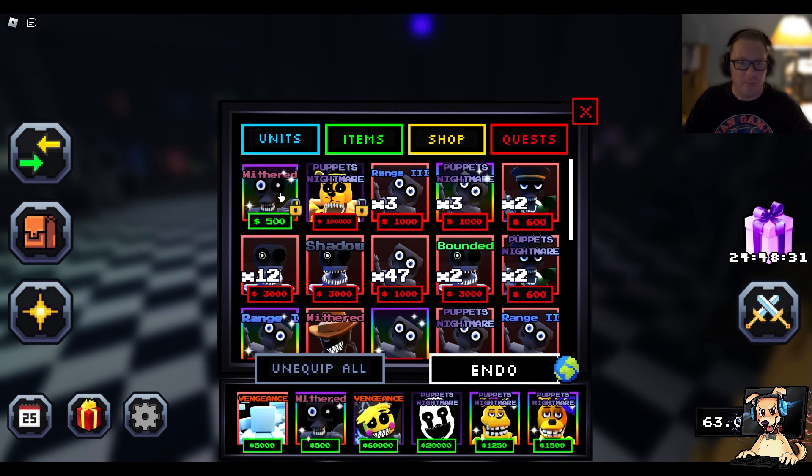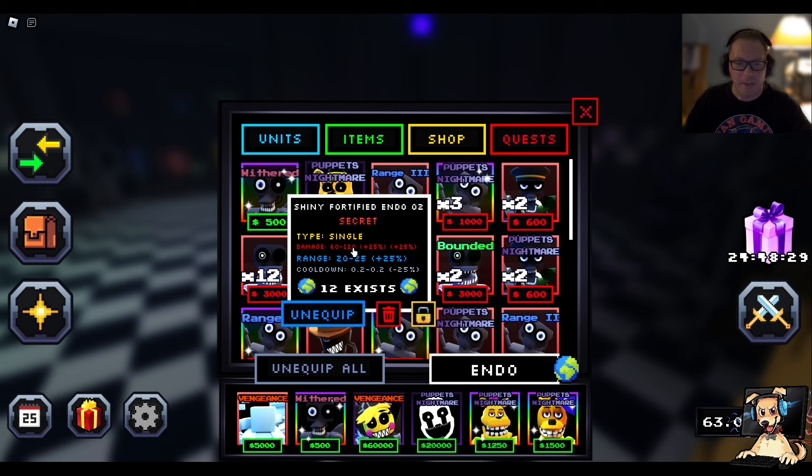And he is still $500. We got to equip him — let's equip him right now and click on him again. What do we have? Only 12 exist. 120 damage on max level. The Shiny gave us an additional 25%. We have Withered on him. The cooldown is 0.02. We have an additional 25% taken off of that because of Withered, and the range increases just a little bit. He starts off at 60 damage, and 0.2 is one-fifth. So five times 60 is going to be 300 — 300 damage per second. That's not bad. He is single target though, so probably not going to be the best unit in the world.